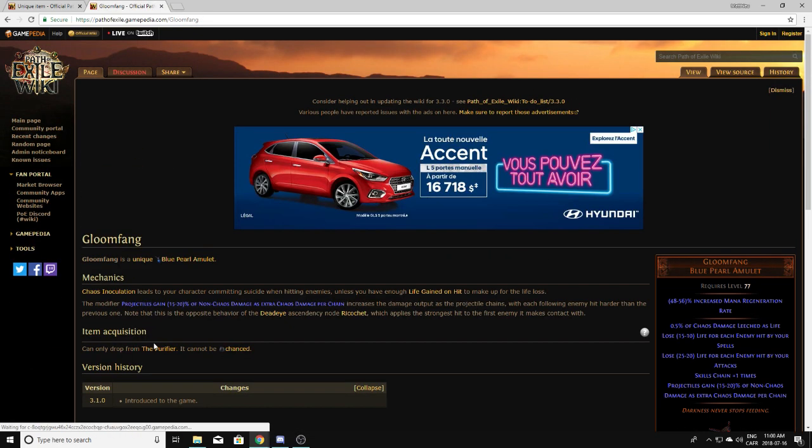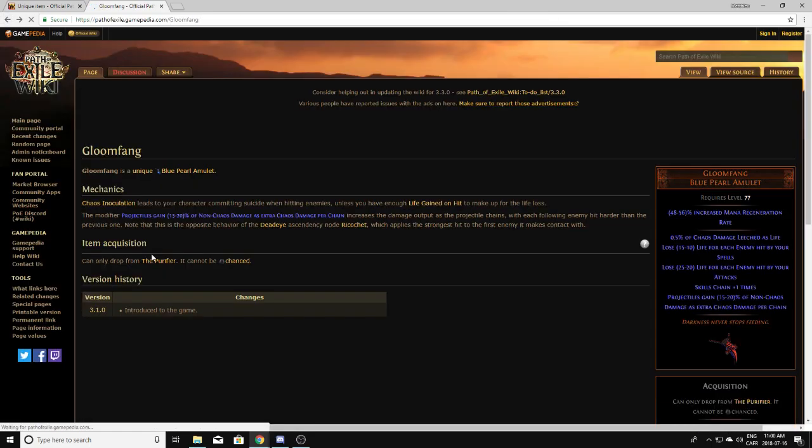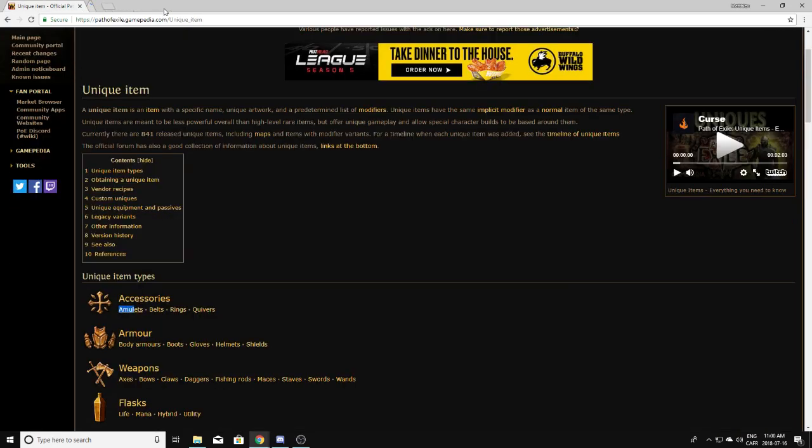Gloomfang is another Elder Guardian drop, so obviously you'll want to pick those up. So that's going to be it for the amulet section of the series. I'll probably be doing these once a day — tomorrow we'll be going over belts, then rings and so on until we're done with every item in the game. This is more catered towards newer players. A lot of people pick up every unique, identify them, price check them, and then vendor them for alchemy shards — all that time wasted is time where you're not farming, not getting exalt drops, chaos drops, or good unique drops.